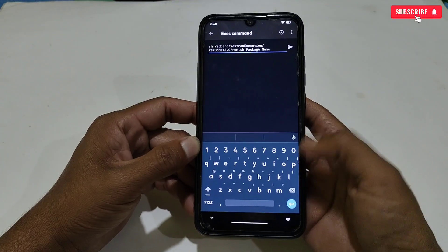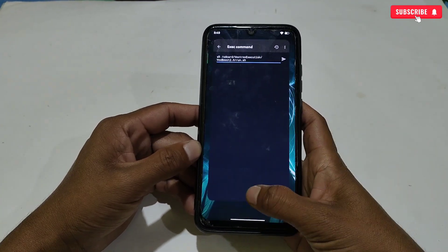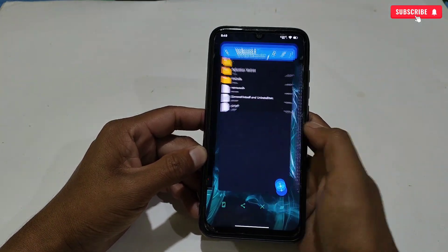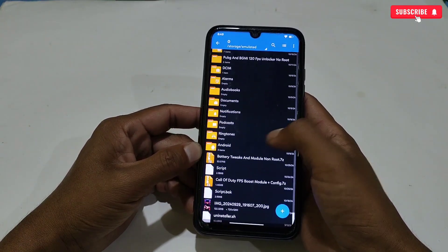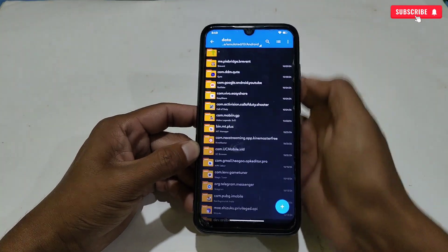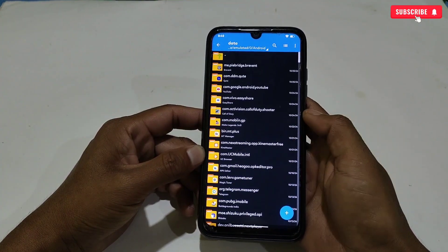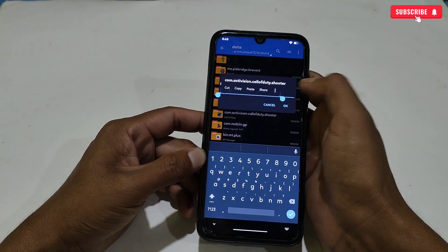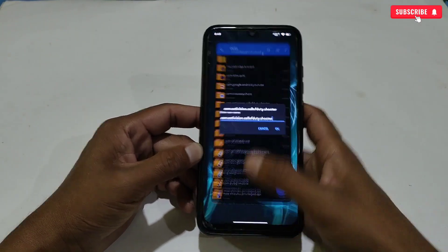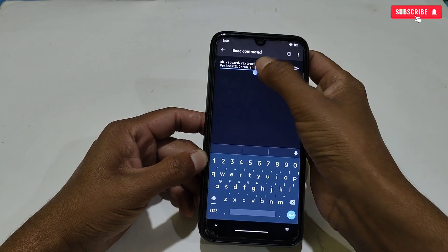After pasting the command, clear the package name text — here we need to add the game package name where the script will be applied. To get the package name, go back to Z Archiver app, go to the Android folder, then Data, and you can see all the app package names. Search for your game — I'm going to apply tweaks to Call of Duty — then simply copy the package name. Go back to Brevent and paste the copied package name.